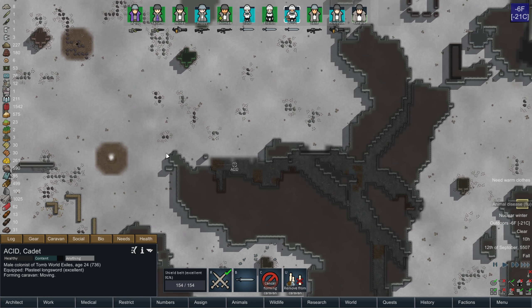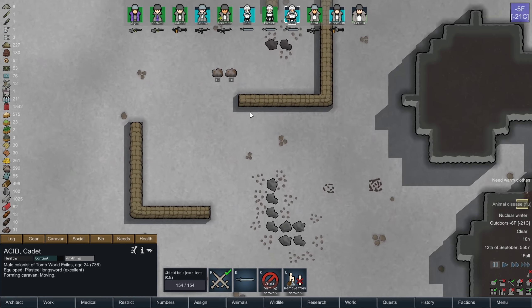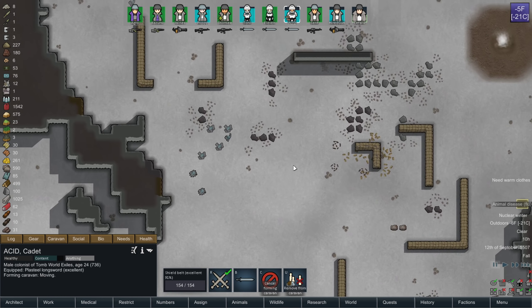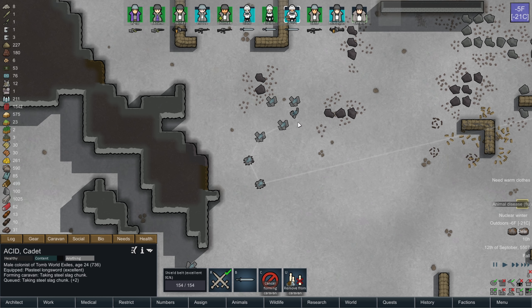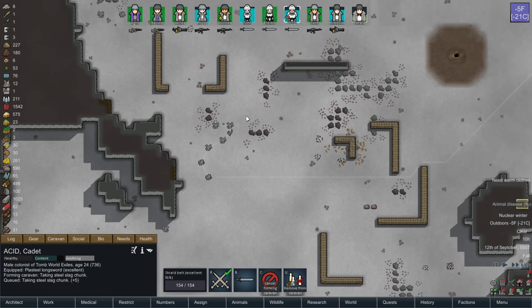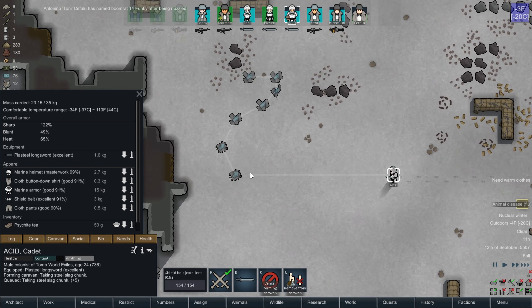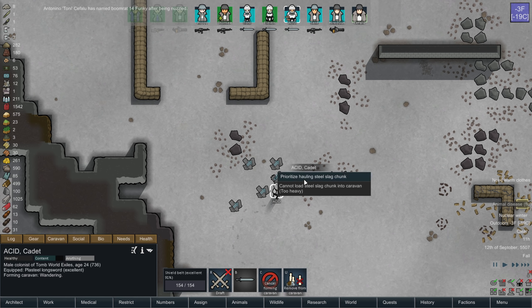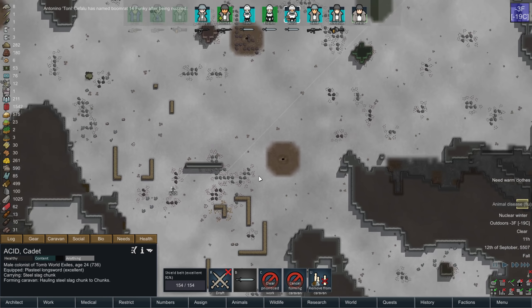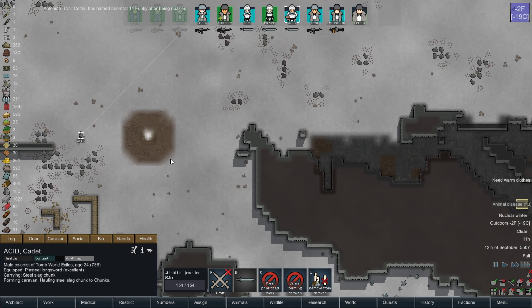Another thing I could do is send Jaynes to this area and mine up as much as I can. Acid, you will load. I probably should have had him ditch his marine armor, because he's not gonna be able to hold a lot of this. Stop naming the boomerants. He's not even taking the smartest path home, so I'm going to cut my losses and cancel caravan for him.